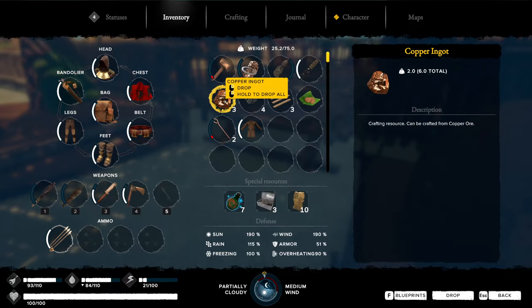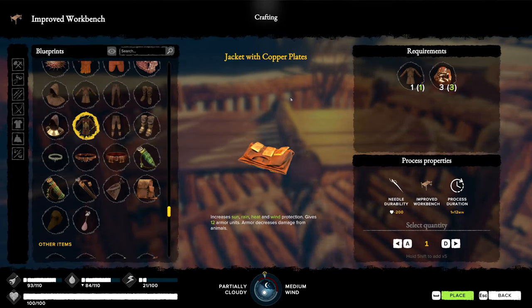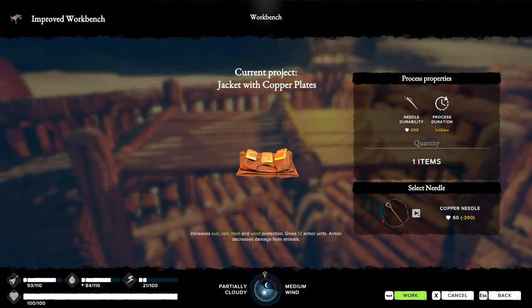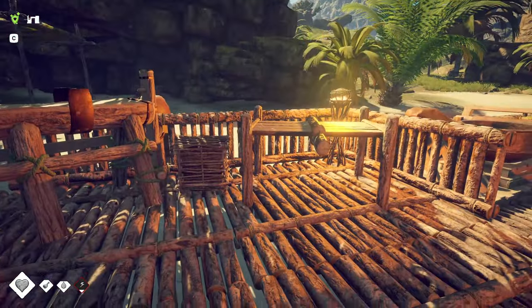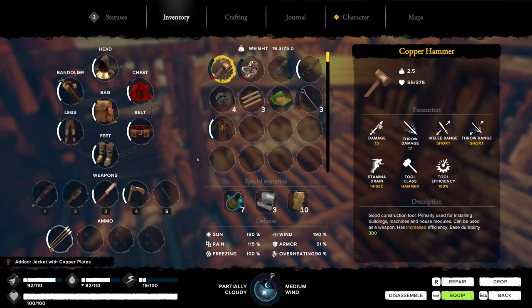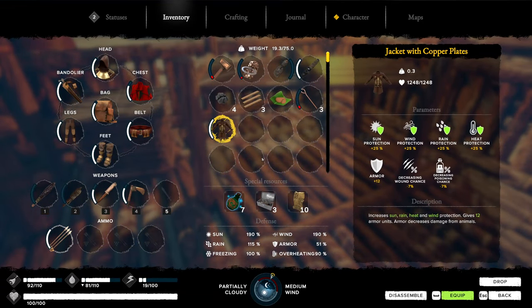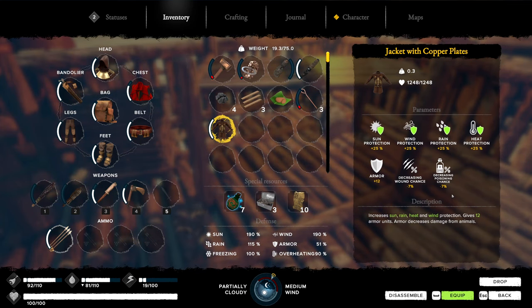Now we have our three copper ingots, so we head back to our improved workbench. I also need to make a copper needle quickly. With the copper needle made, we can finish our current project — the jacket with copper plates. There it is: one of the most advanced crafts in the early access. It provides 25% sun, wind, rain, and heat protection, 12 armor, a 7% chance to decrease wounds, and a 7% chance to decrease poisoning. Absolutely wonderful.